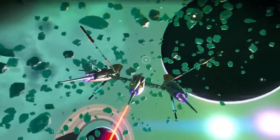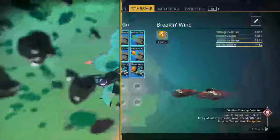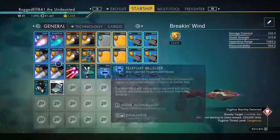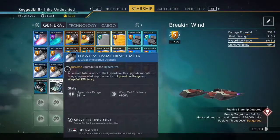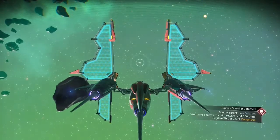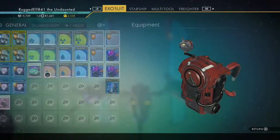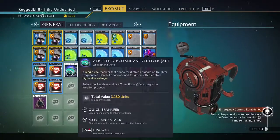You warp again, take it out of the refiner, and pulse back to the space station. Your freighter is like your starship — you can have three in your general and three in your technology slots, so you can have six of everything on these things.